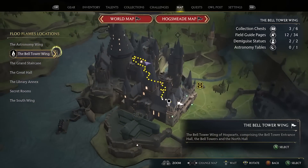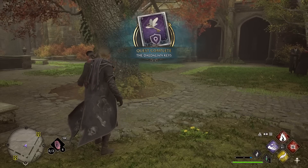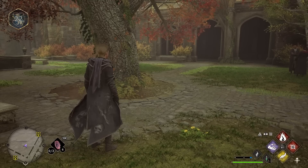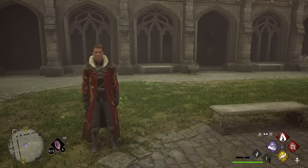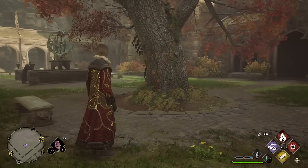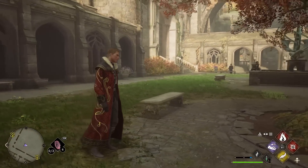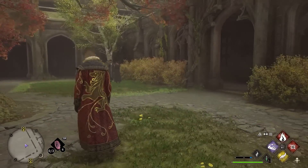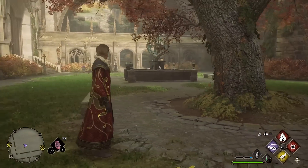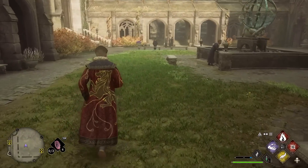Now we go back to the Bell Tower Wing and the Bell Tower Courtyard — and there you go, that is the Dedalian Keys Quest Complete. A nice 180 XP for completing that. Each house is going to have a different look to it, but this is the Gryffindor House Robe. This is an absolute beast. I like how the secondary color is gold — it looks really, really good with the red. The pattern's nice, and I think that's a really, really nice looking reward.